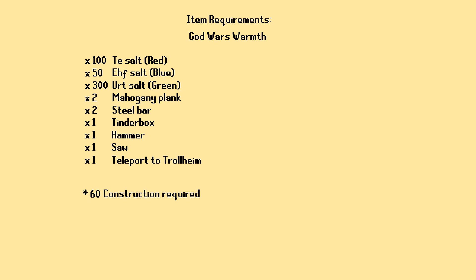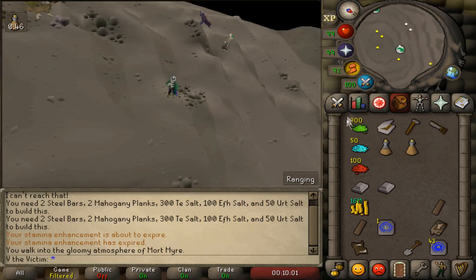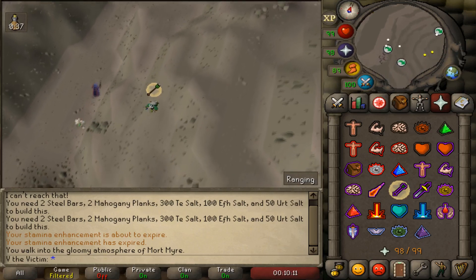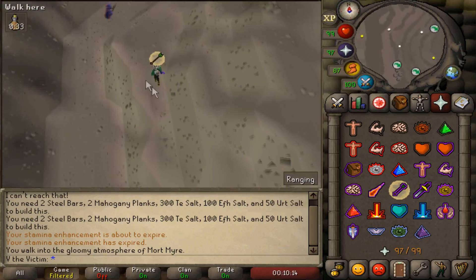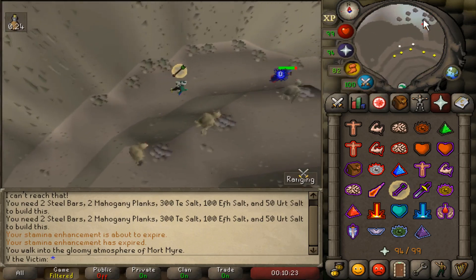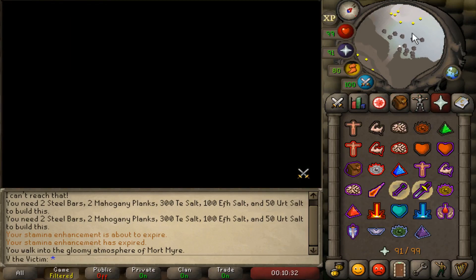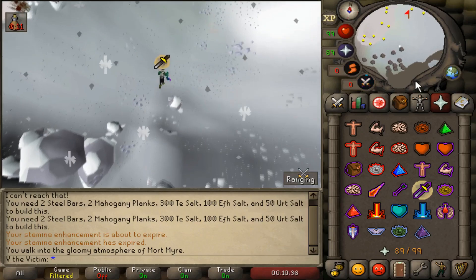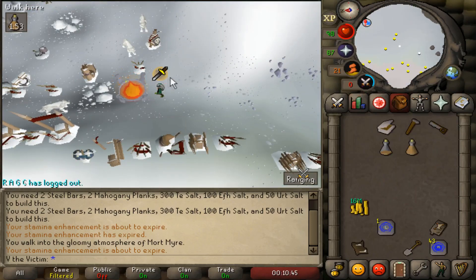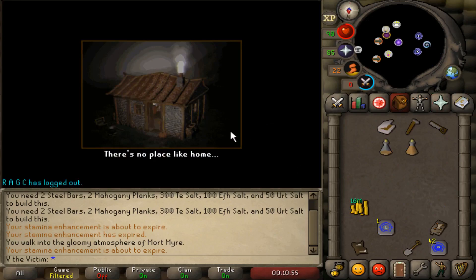Finally, we have what is arguably the most useful brazier from the Making Friends with My Arm quest — the God Wars Unseasonal Warmth brazier. For this one, you're going to need 60 construction, and you'll use your final 100 red salt, 50 blue salt, 300 green salt, 2 mahogany planks, and 2 steel bars. To get there, teleport to Trollheim, then go west, then north to the entrance of God Wars. Once you've gone past the thrower trolls, you'll either squeeze through the small agility crack or push aside the boulder to get into the icy area. Just to your north-northwest will be the old fire pit that allows you to build this brazier. Once you've done so, you'll notice that the drain effect on your energy, special attack, and stats instantly ends. This is arguably going to be the most useful brazier, if not the second most behind the new herb patch one, because anytime you come to God Wars now, you will no longer have the drain effect from the icy environment.